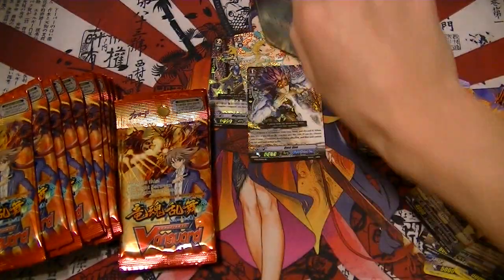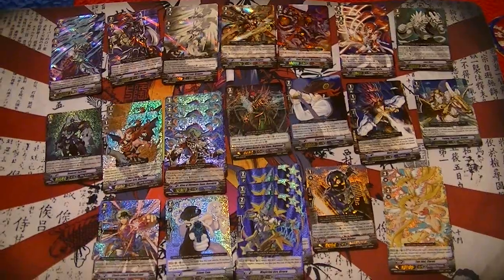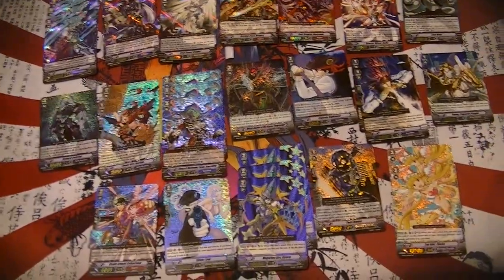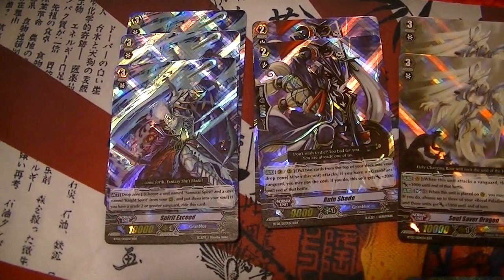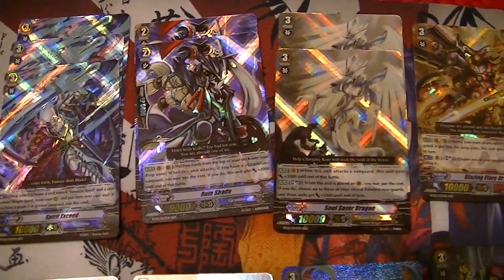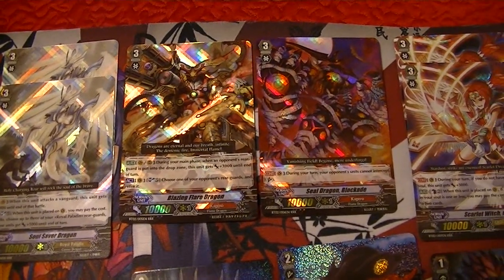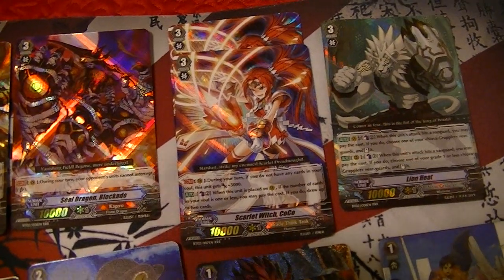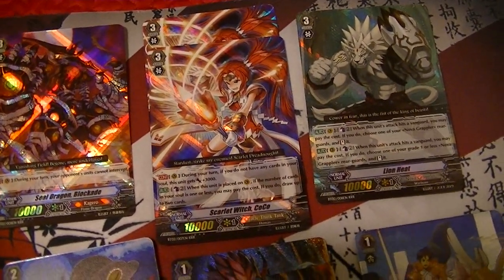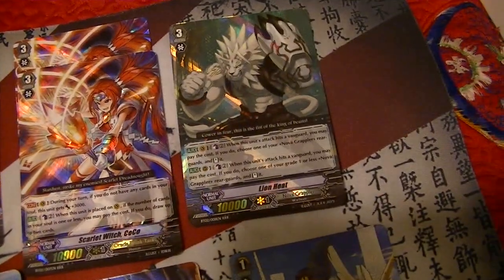I'll cut the video here and come back to show everything pulled from all 4 boxes. Starting with the triple rares: 3 Spirit Exceeds — which is disappointing because that's probably the worst triple rare in this set — 2 Ruin Shades, 2 Soul Savers which is not too bad, 1 Blazing Flare, 1 Blockade, 2 Cocos which was a bit of a letdown because she's really hard to use effectively, and 1 Lion Heat.